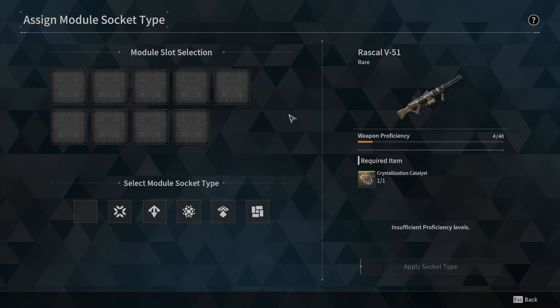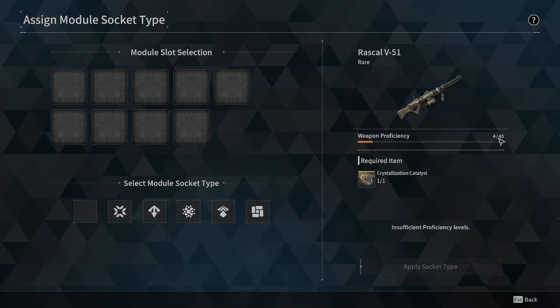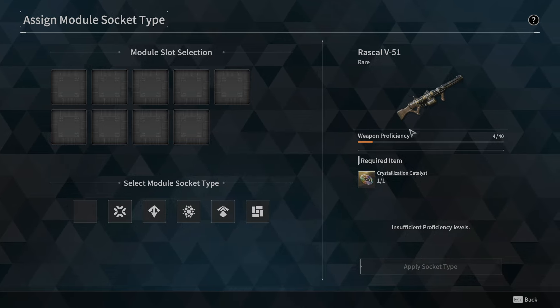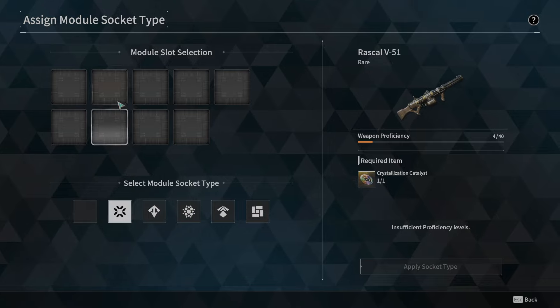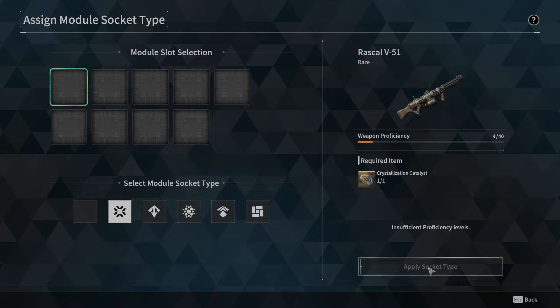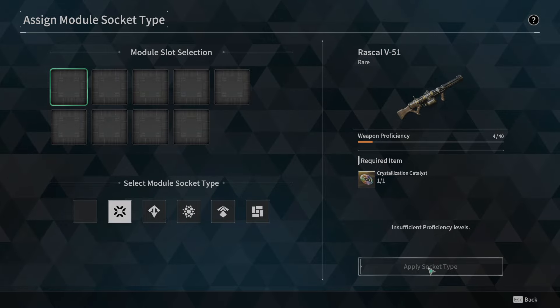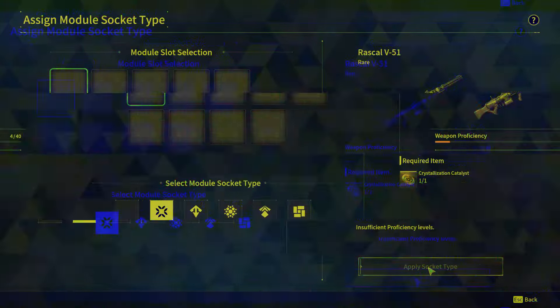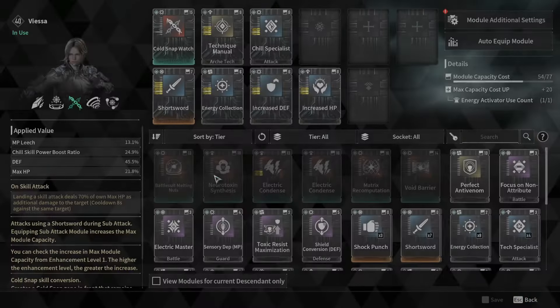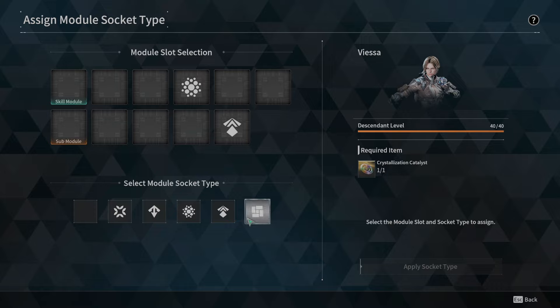In order to have these sockets, you have to keep the gun, go to Module Additional Settings, then Assign Module Socket. You have to fill two criteria: you have to have the Crystallization Catalyst and Weapon Proficiency at 40. Once you have Weapon Proficiency at 40, you choose the socket you want, pick the placement, and apply socket type — that will pretty much reset the gun and apply this socket to the module slot.